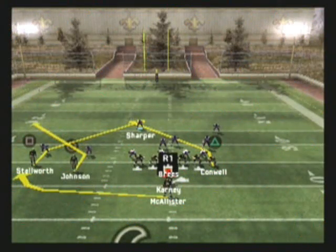Most Madden players have trouble seeing the entire field throughout the course of a play. However, in this next tip, SportsGamer is going to break down the I-Form twin wide receiver quick slants play from the San Francisco playbook. One reason we like this play so well is because it overloads one side of the field. All your reads on this play are the left side of the field, so you don't even have to look to the right to make any reads. This can really simplify things for your offense.